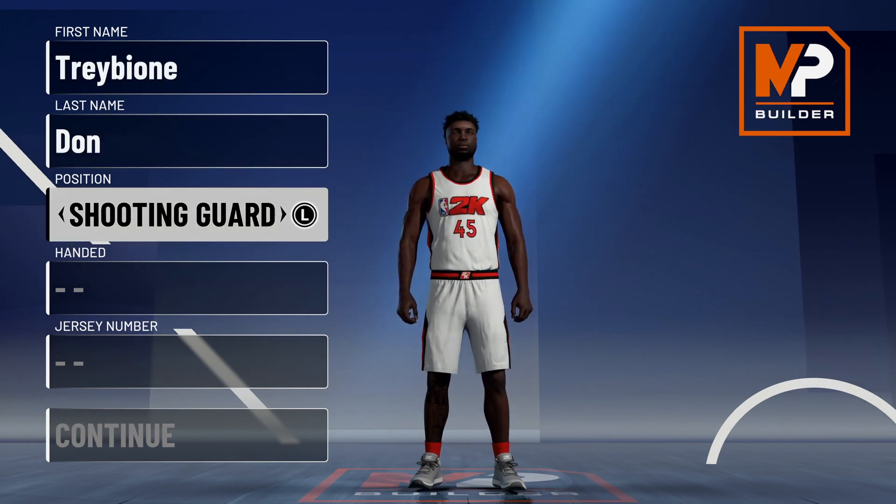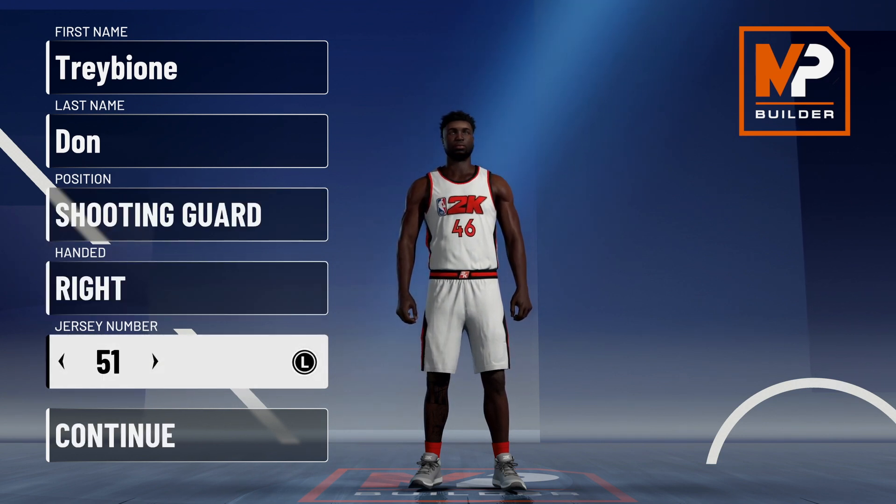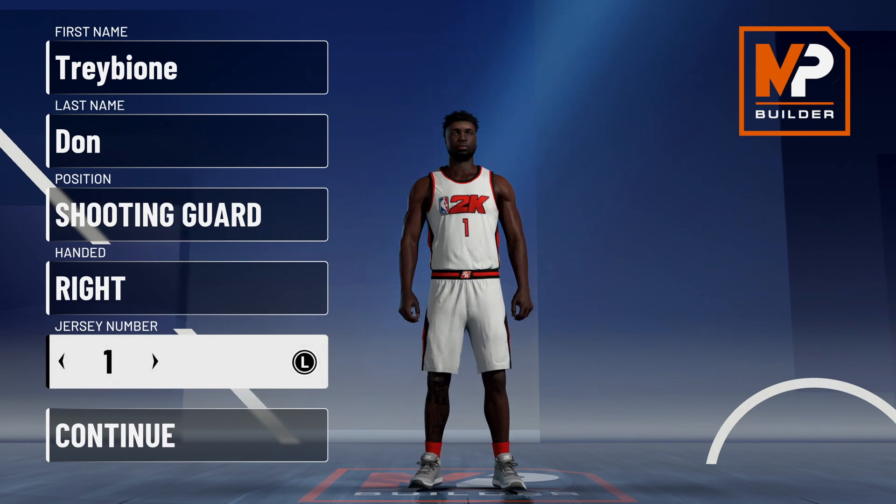Position this time is going to be shooting guard. For some odd reason the point guard gets less badges than the shooting guard — don't know why. We're going to put right-handed and number one. It's going to be like a Devon Booker build, but that's what we're going for here today.